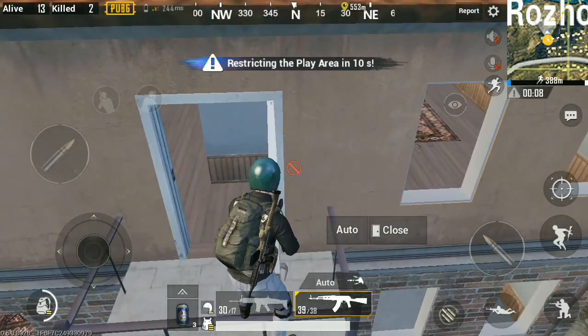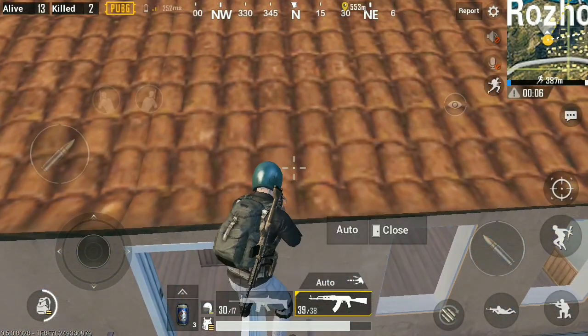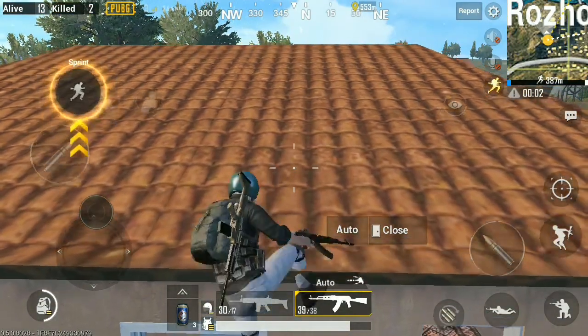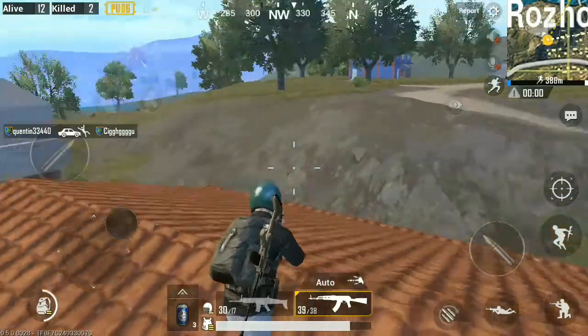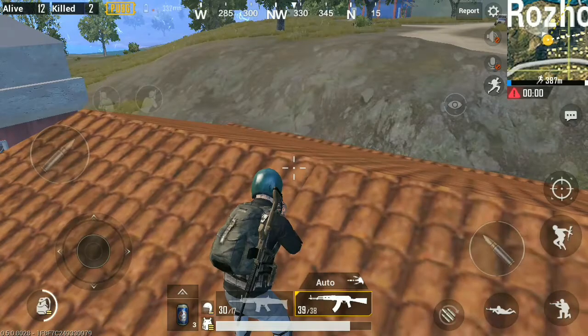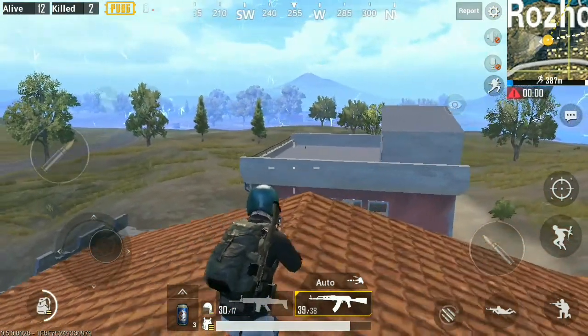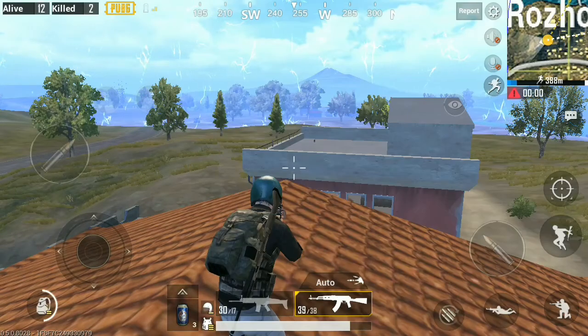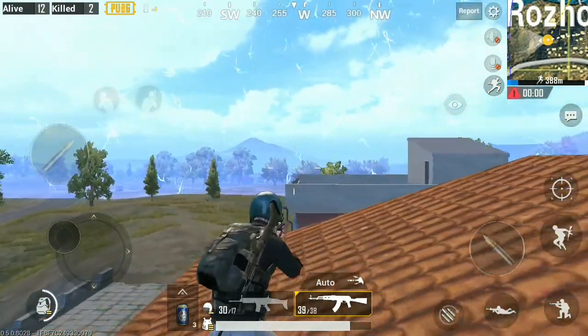It is a pretty hard thing to do, but you have to look at the door and then just tap jump — that's all. Go forward and tap jump again. As you can see, I'm now at the top of the building. I already recorded this video so I'm talking over it, and the blue zone is coming.